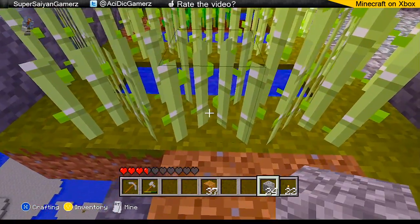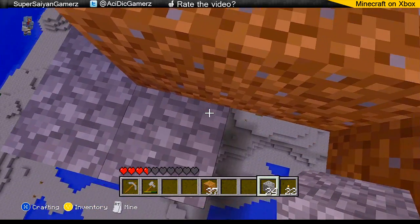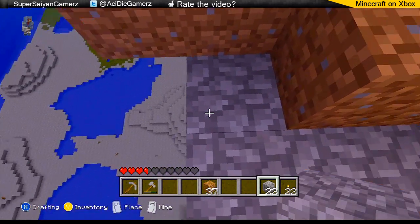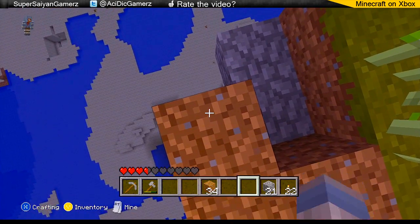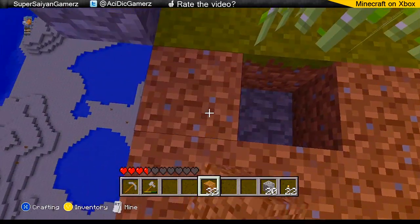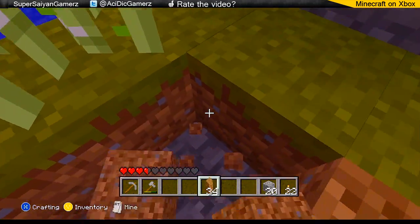Okay, so if that was like that, this would be the actual water area, so let me get down. Do not kill myself. There we go, and then it would be like this. I'm just trying to do it as effectively as possible, like that, and then we should be good — collect the dirt back.